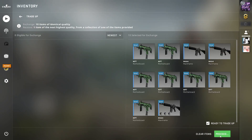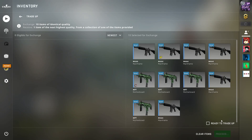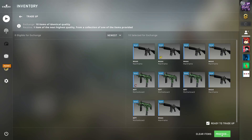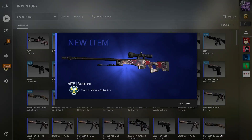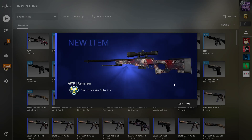For my first try on this trade-up, I got the MP5, which is a $0.40 loss. But for my second trade-up, I got the AWP, which is really nice. Hopefully you get a nice profit in your trade-ups as well.